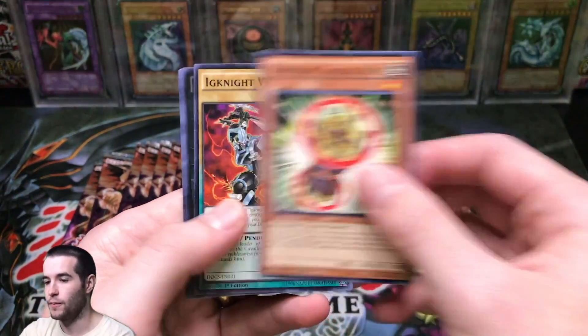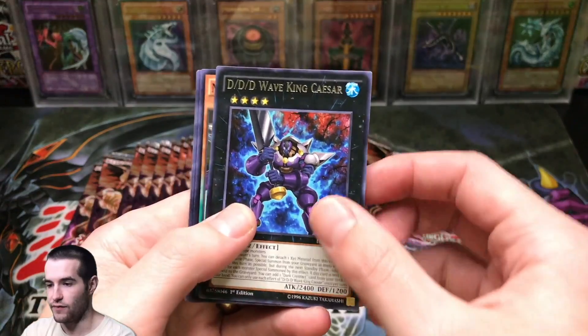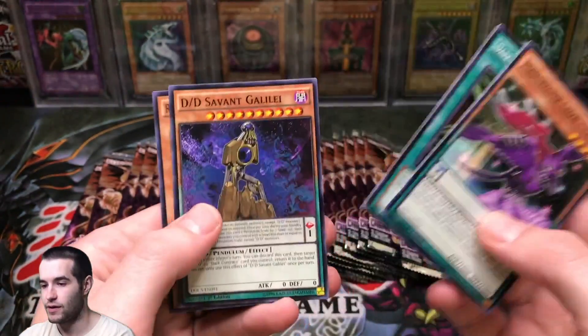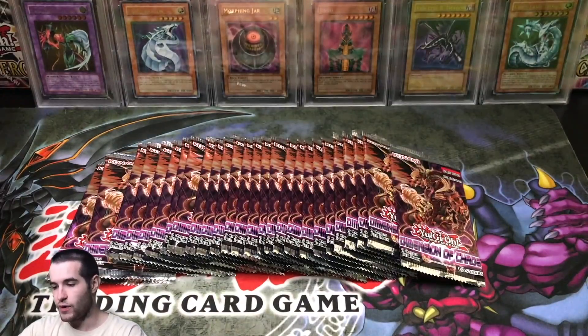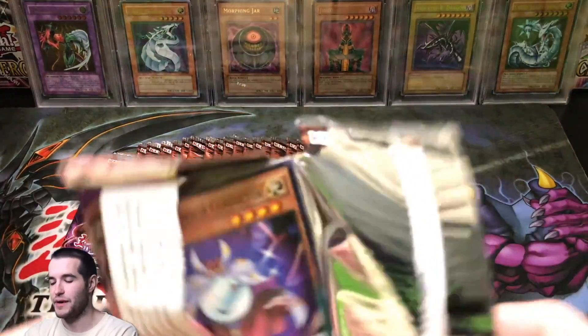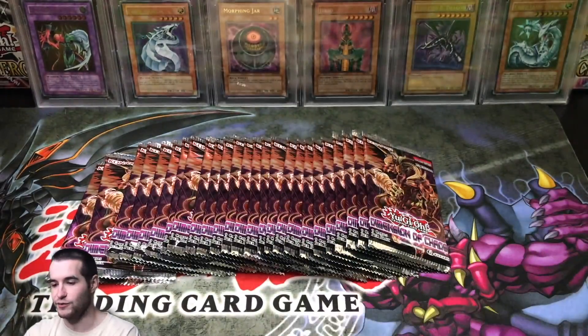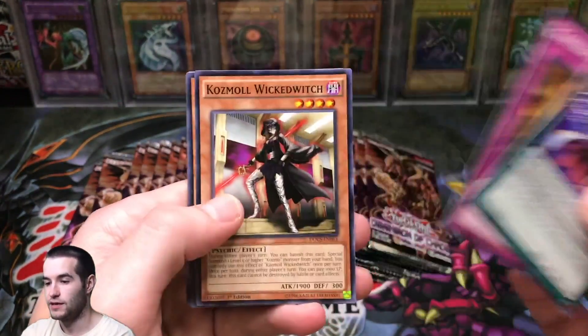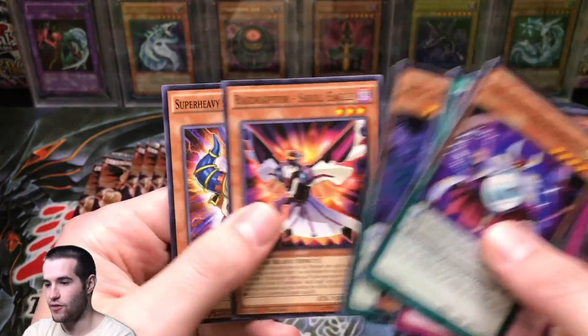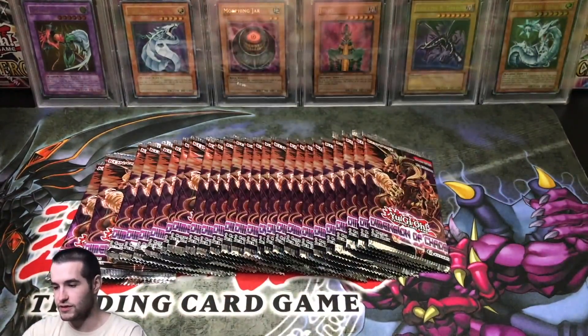Shuffle Reborn. DD Wave. King Caesar. We have yet to pull a foil but we did get some value. We had such a good opening last time that I feel like even though we have so many packs, we're bound to not do as well this time. Alright, nothing again — we're a little bit slow on the start. We have a lot of packs to go.